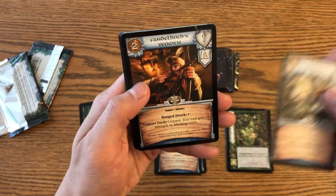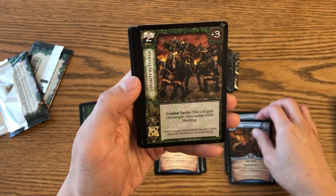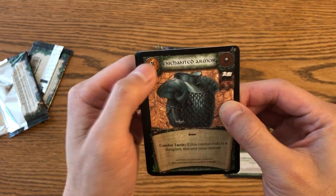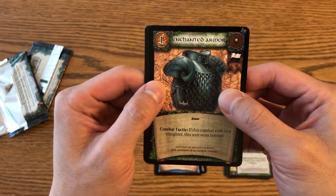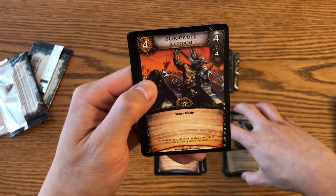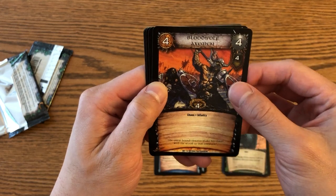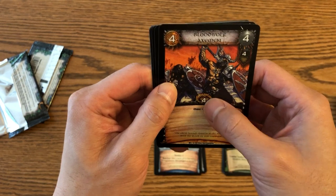Dwarf units. Empire ranged units. Here's an action card — this is an example of an attachment. Attachments have a gold cost and provide a bonus to a unit when you deploy it during your muster phase, which is essentially your deployment phase before you fight. Got some more Chaos Marauders, I believe — pretty vanilla unit but also pretty good stuff. All fours across the board — it's a vanilla unit but with solid statistics and solid leadership value.